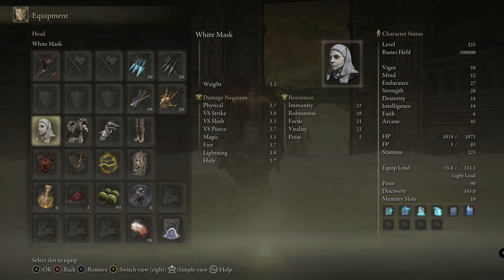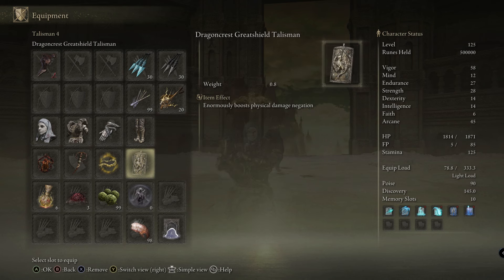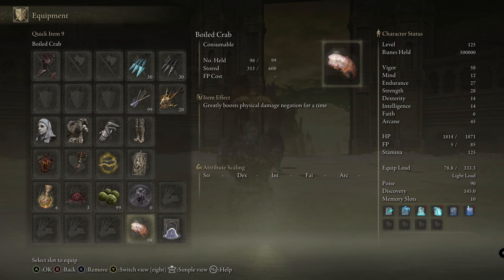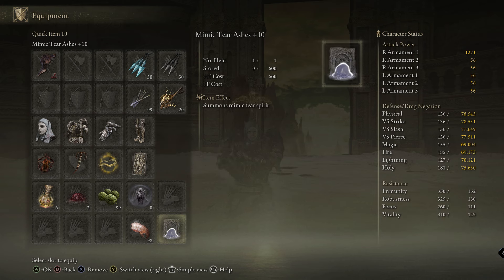I only have 45 in Arcane to proc the bleed build, and I only have 58 vigor. Just minimum stats, minimum strength — we got it done.